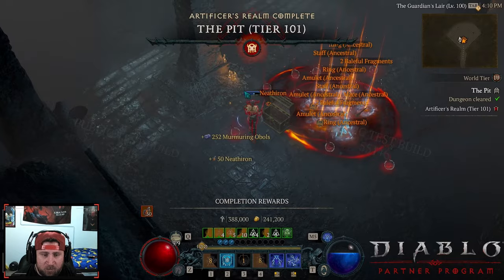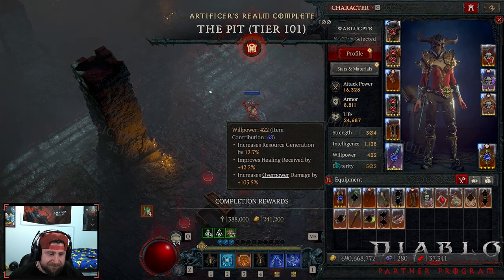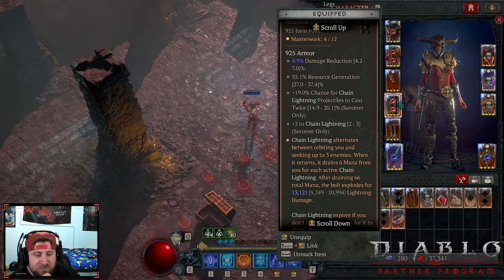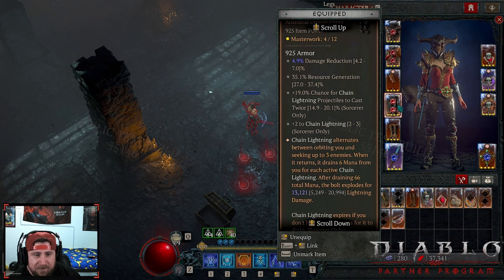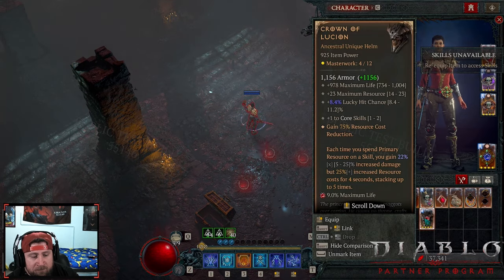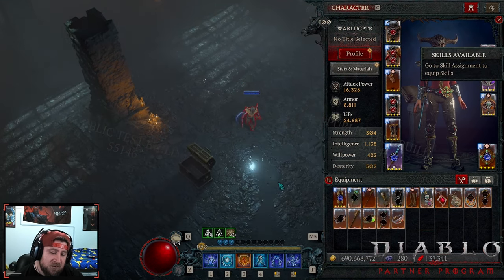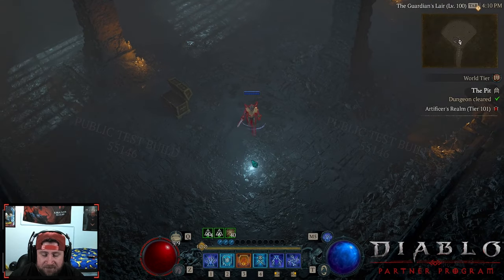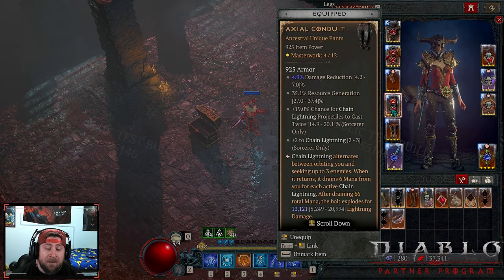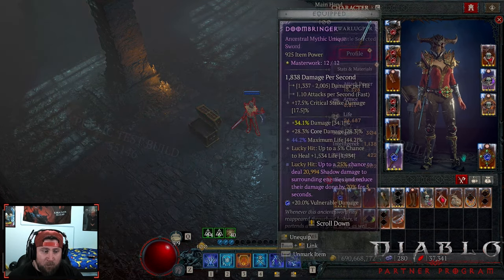Sorcerers seem bound to the Shatter key passive. The conduit pants drain six mana for each active chain lightning and the bolt explodes — this seems very underwhelming. Without the pants the build doesn't do a whole lot, and even wearing Shako to spam it just takes forever to kill stuff. Sorcerers are in the same exact spot as season four and season three. Visually the build looks cool, and having another lightning build outside of Ball Lightning is nice.